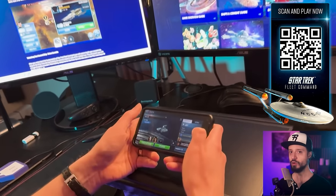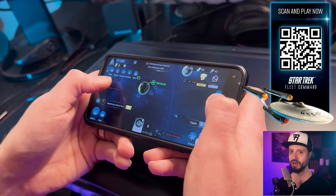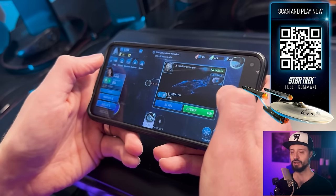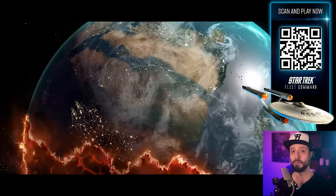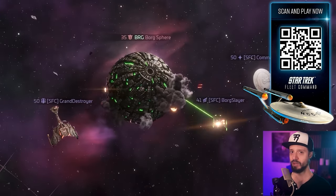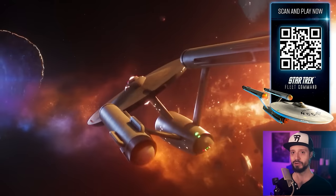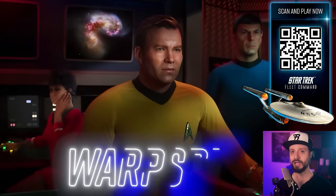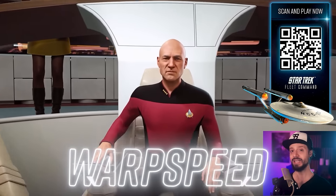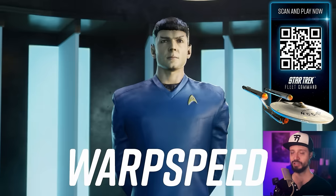You can customize your fleet and crew, recruiting the likes of Kirk, Spock, and of course, Number One himself, Commander Riker. You can pilot the Enterprise, build a Klingon Bird of Prey or a Romulan Warbird. The story takes place in the Kelvin timeline, so you have alternate dimensions and storylines to experience. For new players, there's a special promo code — Warp Speed — which gives you a new player content pack for free, including 10 epic shards of Kirk. Captain Kirk is a powerful addition to any ship.